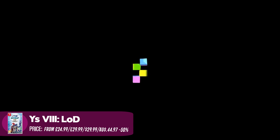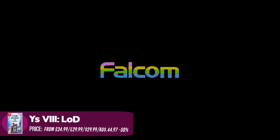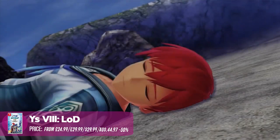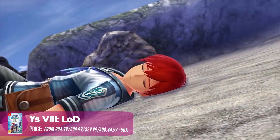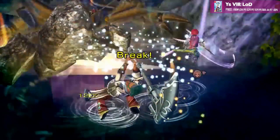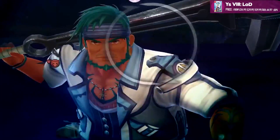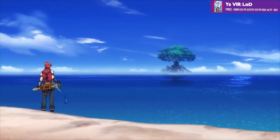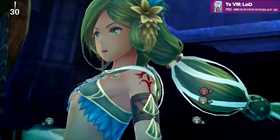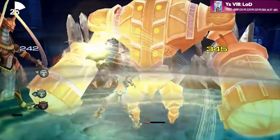I've featured this one on so many sales lists but it's too good not to include again — it's Ys 8: Lacrimosa of Dana. For new subscribers who missed it last time, it's not one to miss. You find yourself shipwrecked on an island and have to build up your home base by going out on different expeditions. It's a real-time action RPG with loads of customisable outfits and an interesting mechanic where you gradually unlock different sections of the island based on how many crew members you've recruited. A really lovely game and well worth a look.